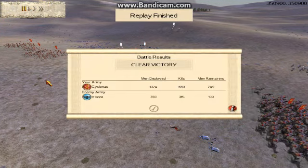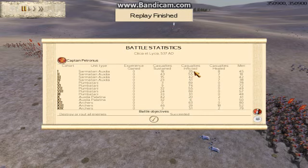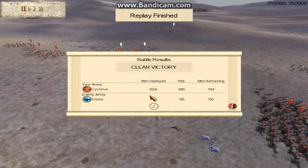So there's a show of the power of Plumbatarii. I had 1,024 men, got 680 kills, and had 749 men remaining. Trozzler had 783 men deployed, got 315 kills, and had 100 men remaining. My Sarmatian Auxilia did really well - I'm really impressed, because against cataphracts that's an extreme achievement. These Plumbatarii did pretty damn good as well. The Auxilia Palatina units didn't do as great but added support - they only had gold attack upgrades so not as many upgrades as the other units. My archers did a really good job as well. All in all, everything performed.